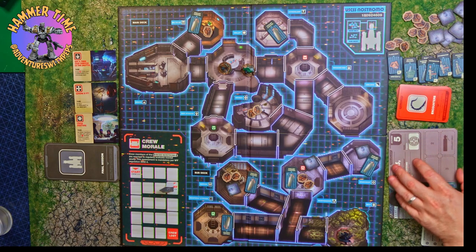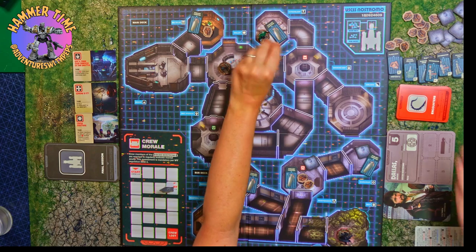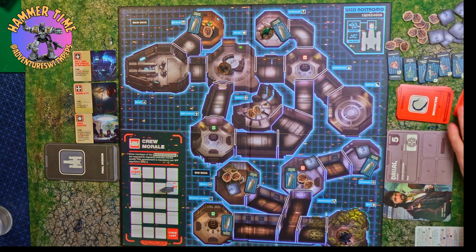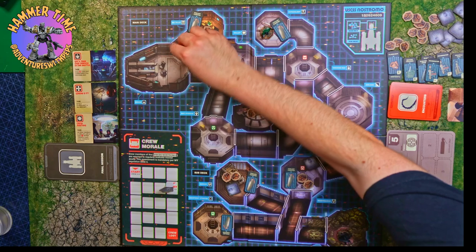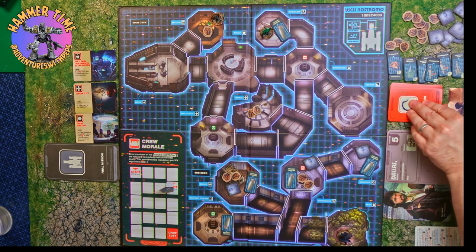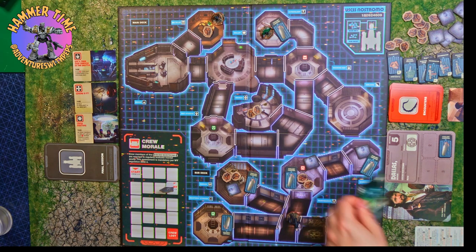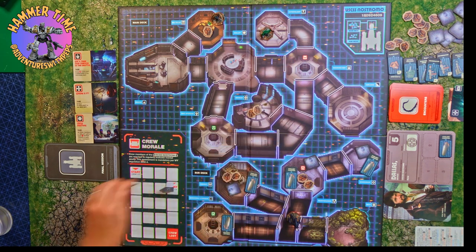With that done we move on to turn one, which starts with Mrs. Adventure heading off to the hyper bay, ready to grab that canister. She got the encounter card with Ash called 'Mother Order 937,' which would force us to lose scrap tokens, but we don't have any so it didn't really affect us. Dallas moved to Mother to grab the canister, but I also pulled the alien card, which means he moves two spaces towards the nearest crew member. Nice, simple, super clean turn.